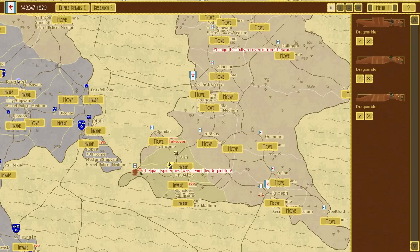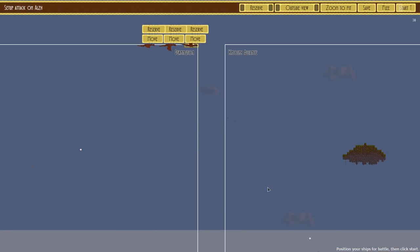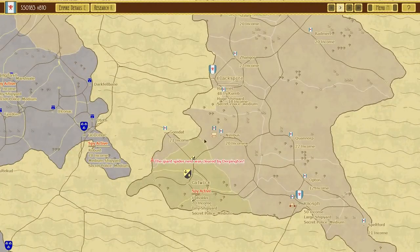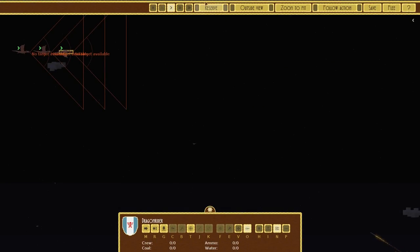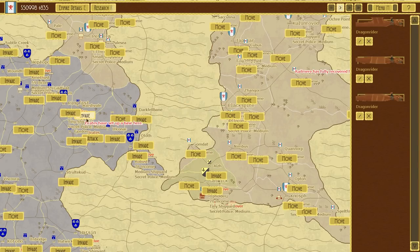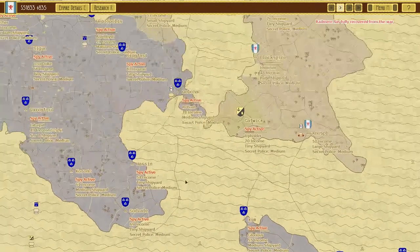There we go - pop goes the spider. You're welcome, people. They've got two flag fortresses so we're just not going to do that. Just because you're building a Hammer now - this is good. Pirates have set up a base, we're going to send the dragons over there next. Attack of pirates - who knows, they might have fun stuff.